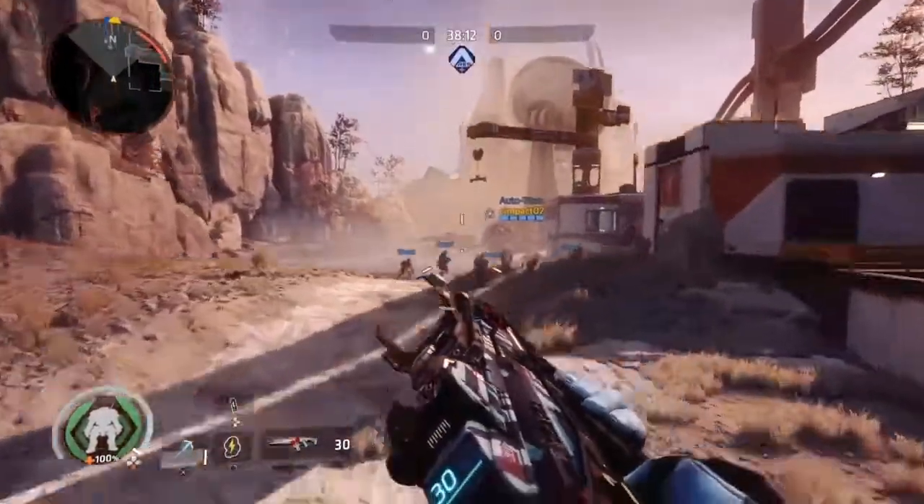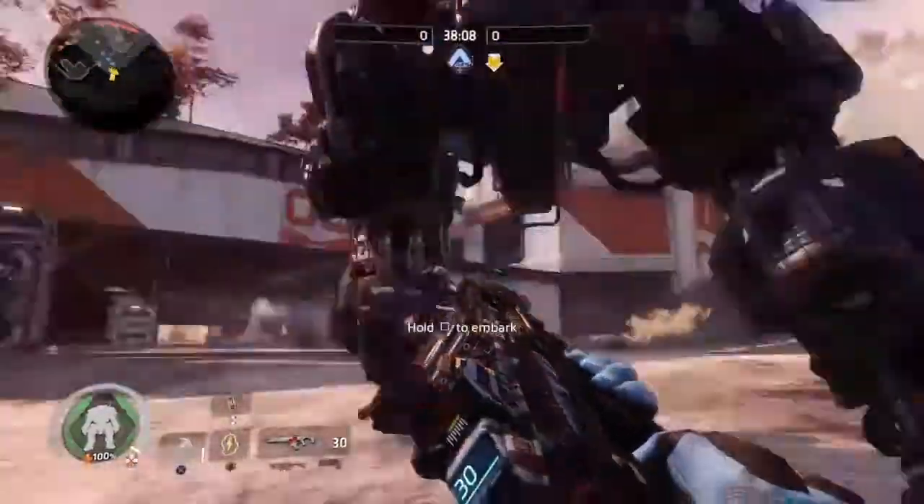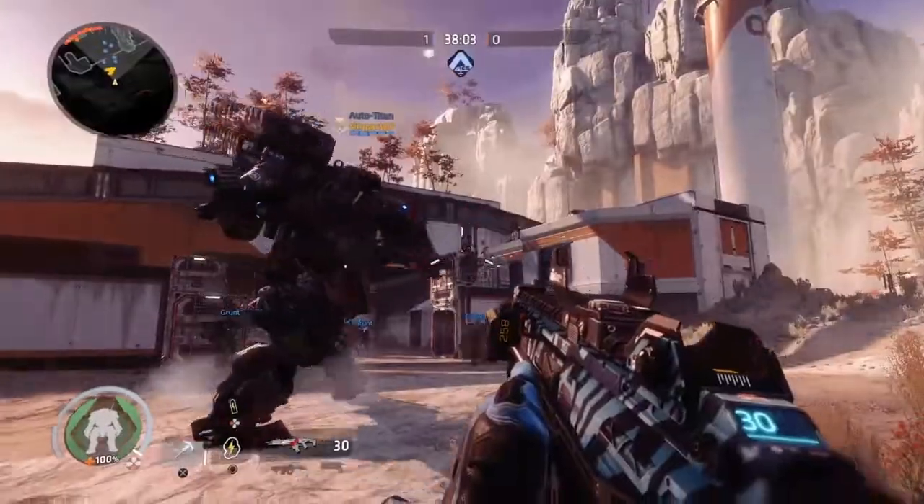You can have the grapple equipped, and that can give you an extra boost. A Titan's going on the way here — it's gonna randomly get a kill somehow.